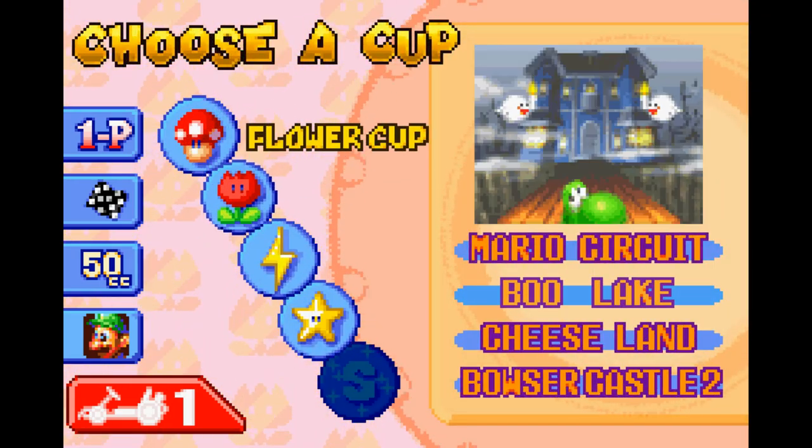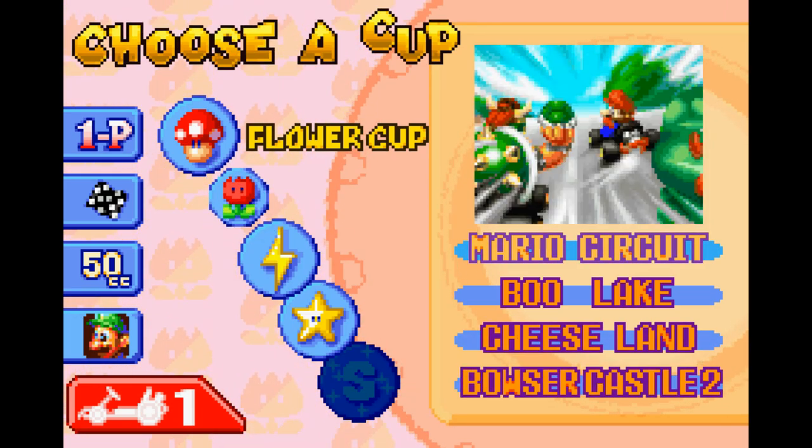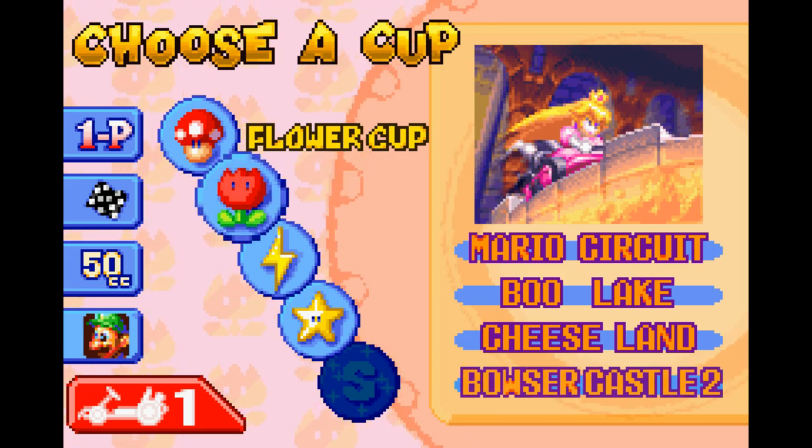We're going to be moving on over to the Flower Cup now, which has Mario Circuit, Boo Lake, Cheeseland, and Bowser's Castle 2. I love how each one has their own little portrait — looks really cool.